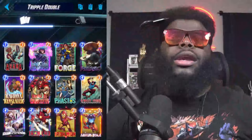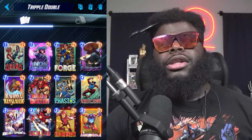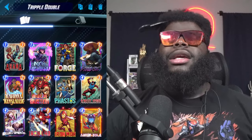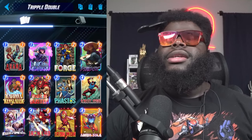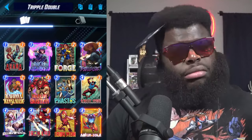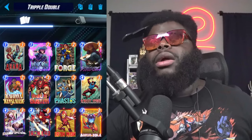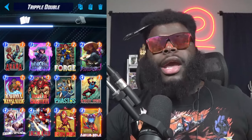A new card from Marvel Snap is swinging in — Scarlet Spider is here. Anyway, we decided to make Triple Double — I know I got two peas in there too, don't worry. This deck is revolving around hand buffing or deck buffing. If you do have Fastos, your Scarlet Spider is going to add a copy.